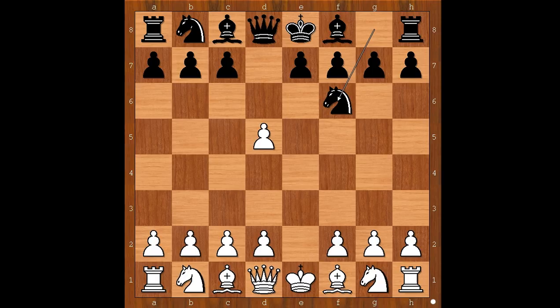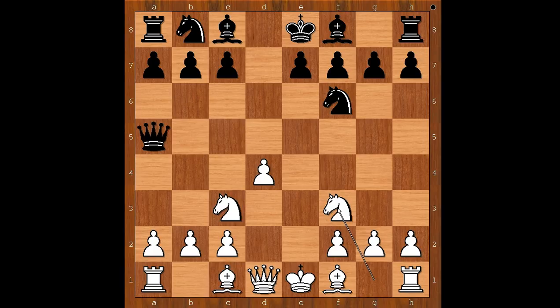Knight to f6, daring white to defend the pawn. d4 was played. If c4, then black plays c6, and after d takes on c6, knight takes on c6, black has compensation for a sacrificed pawn. Back to our game: d4, queen takes on d5, knight to c3 attacking the queen, queen to a5.